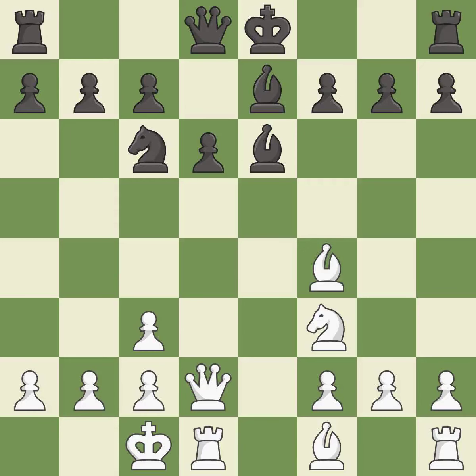Castling gets the king to a safer square out of the center of the board, while also developing a rook. Castling queenside tends to be more active because the rook is closer to the center. This activates a queen by developing it off of its starting square.